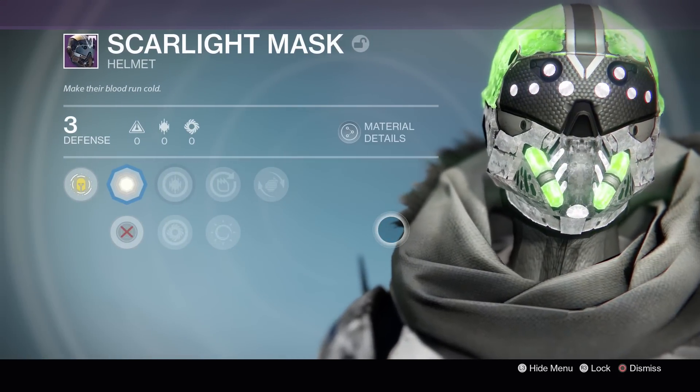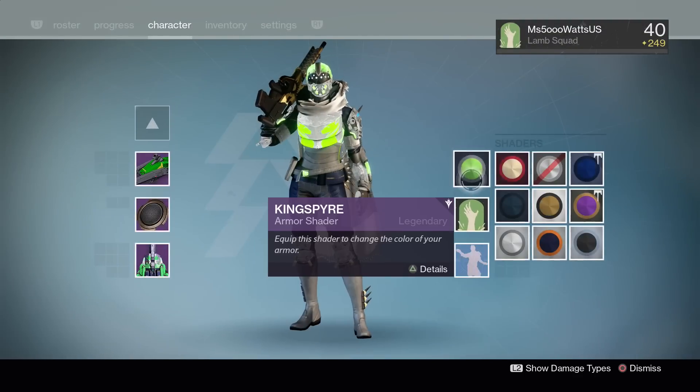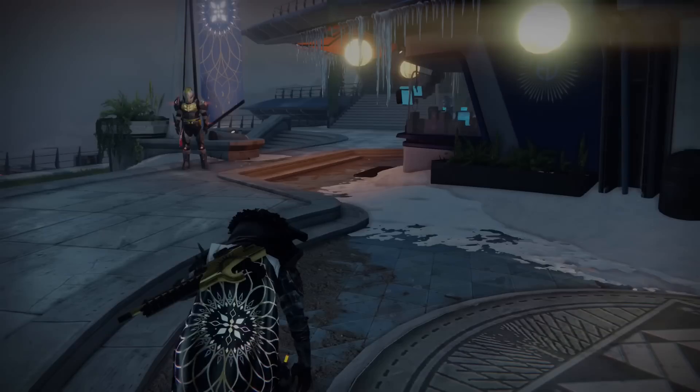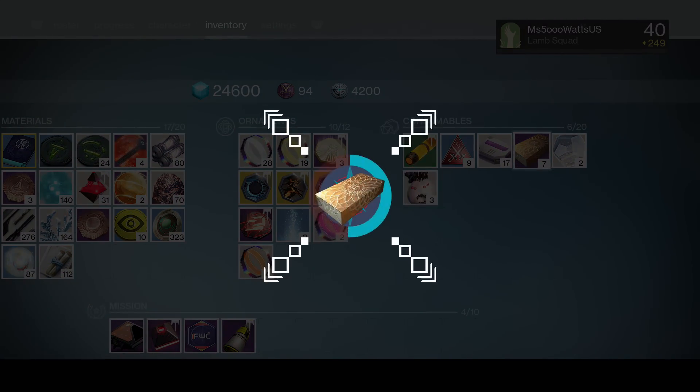I'll put a white chroma on it. There you go, it makes the eyes all googly-woogly. I'm having way too much fun with this. Let's go ahead and open up another Treasure of the Dawning.